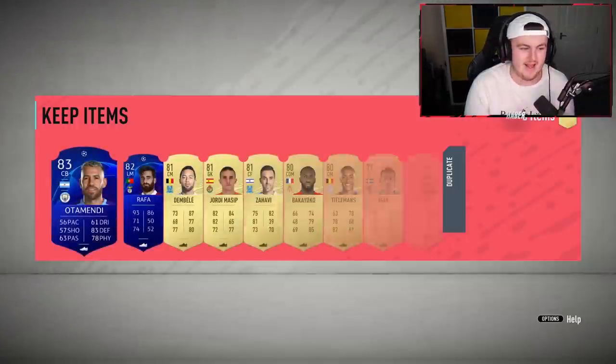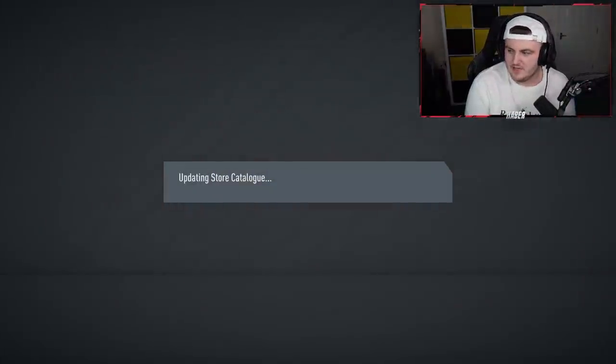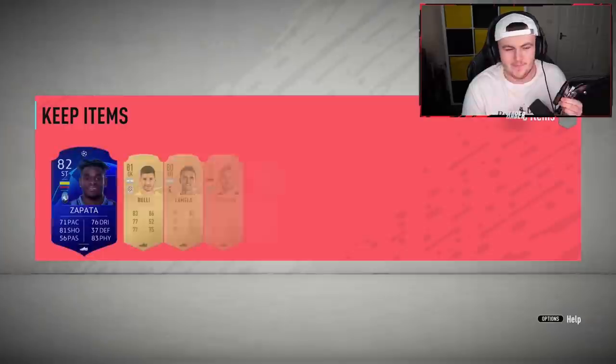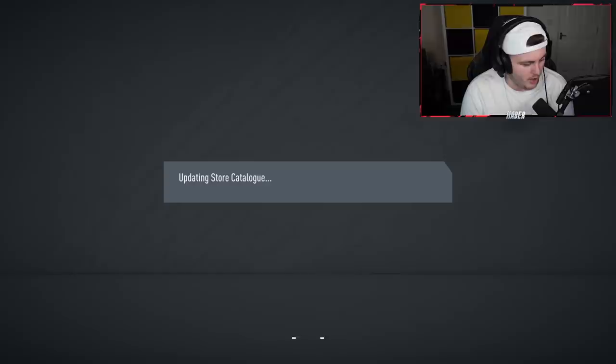Let's open these packs and see if we can get something good. CDM Mendy — although I won't use it because I've already got his footmask card, it's my best left-back I've ever used. Striker Vinicius and centre-back Alaba as well — I wish he was a CDM though. That Trent Alexander-Arnold looks very nice, Richarlison looks like a sick card, Ribery looks like a really good card too. I'm hoping we can get one in packs.